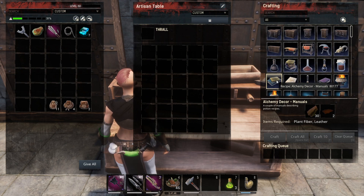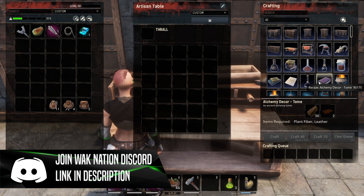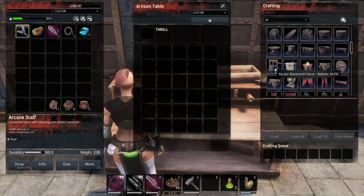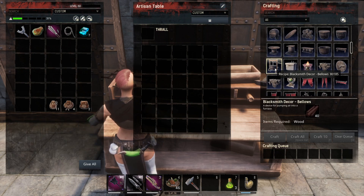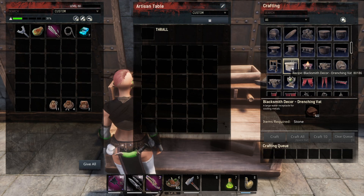We also have the Manuals, the Paper, the Potion, and last but not least, the Tome. In the blacksmith category, we have the Bellows, the Drenching Vat, and additionally the Decorative Iron Bar.